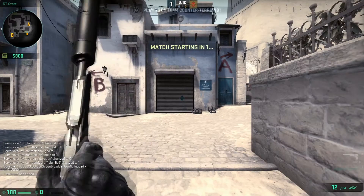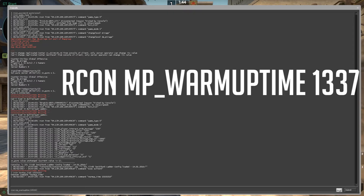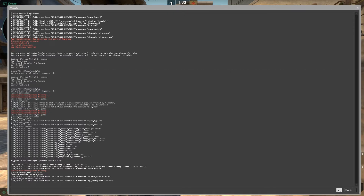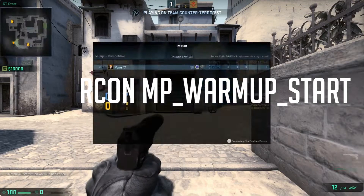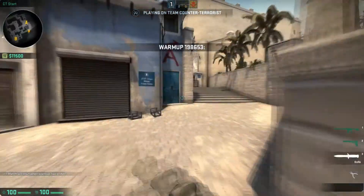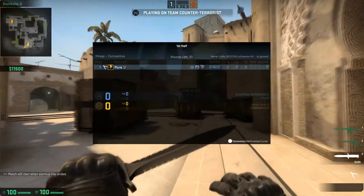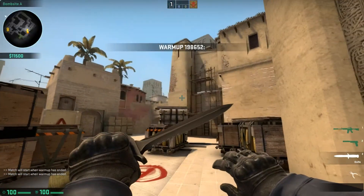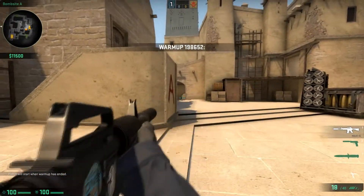Next thing you want to do is set up warm up. You do RCON mp_warmuptime and then you put in whatever time you want. And then you put in RCON mp_warmup_start. You will have your warm up time displayed up here — warm up 1 whatever it is — and then you can warm up however long you want.